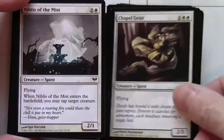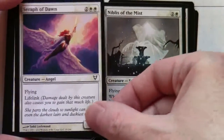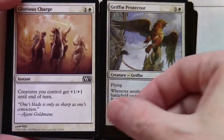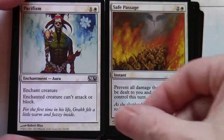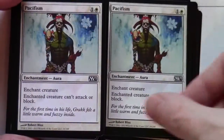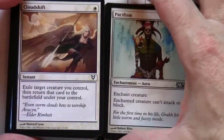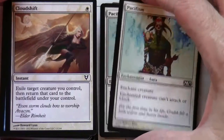Chapel Geist, Niblis of the Mist, Seraph of Dawn, Griffin Protector, Glorious Charge, Safe Passage, Pacifism — there are two of those. You will find duplicates of certain key cards in this toolkit as well.